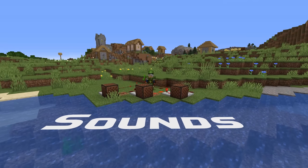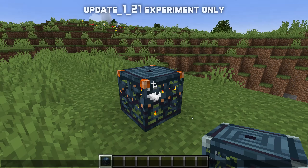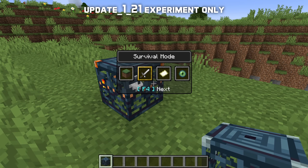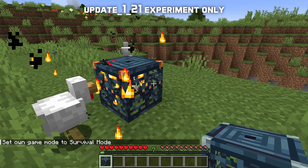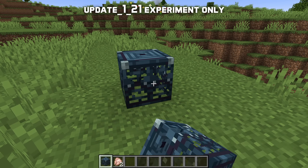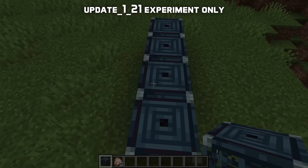There are new sounds in this version for the trial spawner: ambient noises, detecting a player, spawning a mob, opening up, closing down, as well as sounds for placing it, breaking it, and walking on it.